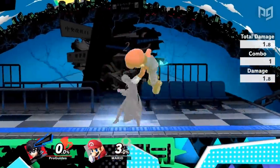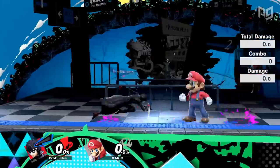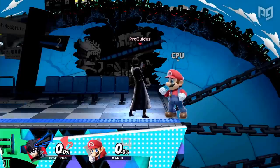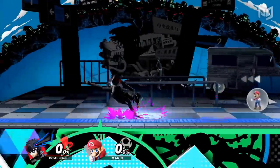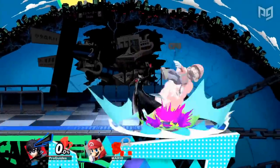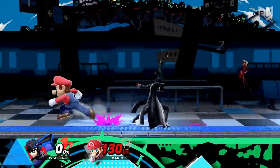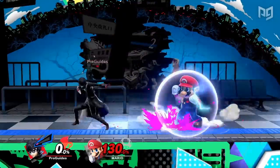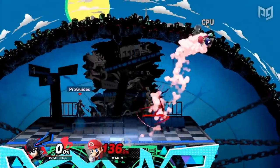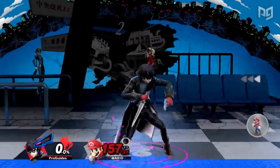With combos out of the way, we take a step back to where it all starts: neutral. Joker has a variety of tools to play neutral in versatile ways. His fast ground speed and dash dance allow him to effectively whiff punish with grab and dash attack. Dash attack is also very fast, has two hits, and covers a large distance, making it a brilliant zone breaker. Joker can space nair and back air to find potential combos and likewise look for fair one opportunities at kill percents. Ftilt can be used as a less committal close-range whiff punish and also acts as a safe poke on shield when spaced properly.